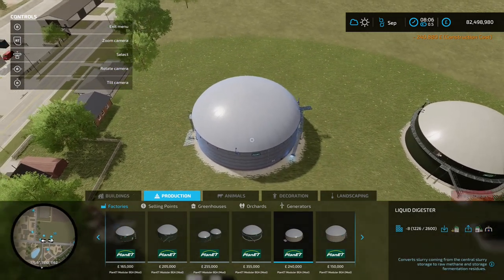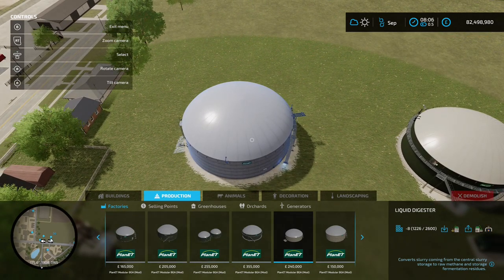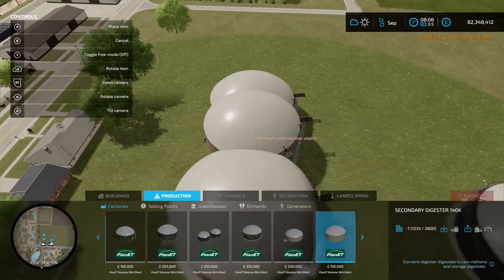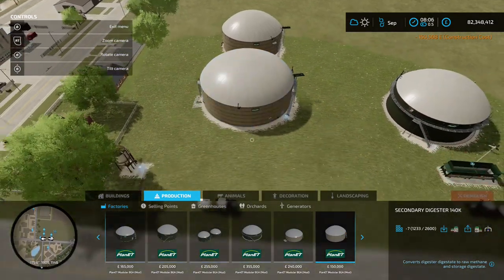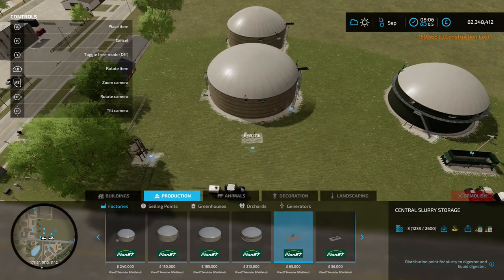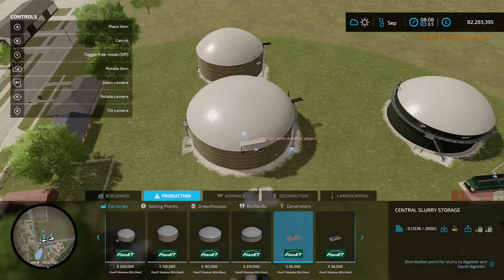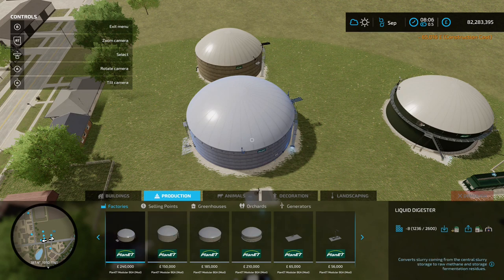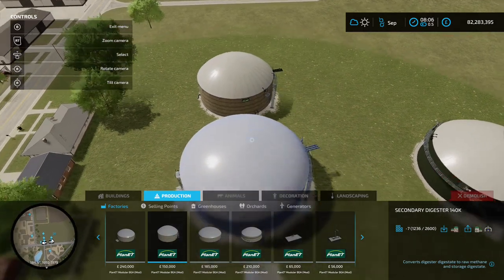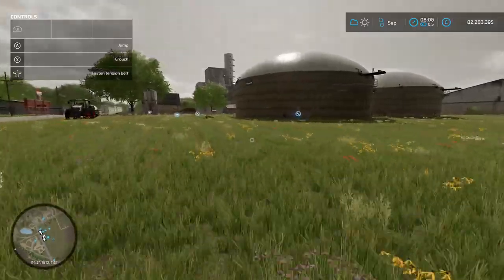We've got a secondary digester as well — if you just wanted to run the liquid digester on its own that's fine, but if you want to make more money put the secondary digester down. You're going to put your slurry into the central slurry storage, that's then going to go into the liquid digester, and then into the secondary digester to make more money.